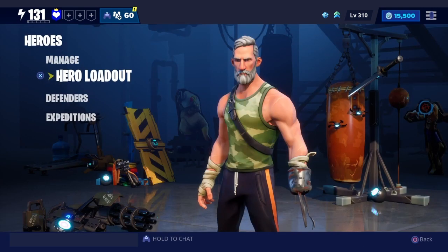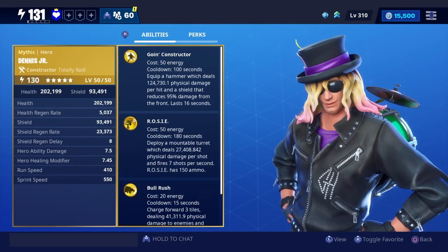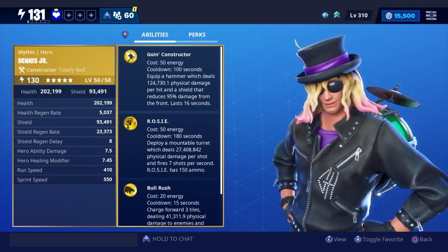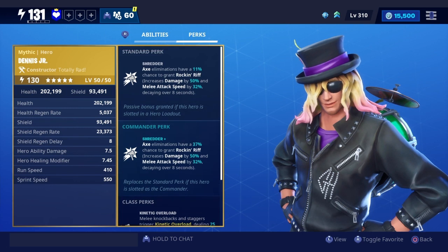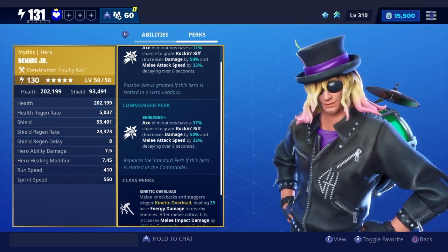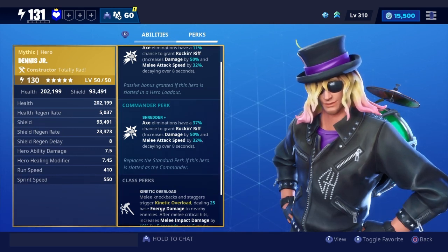We're going to look at him and go to the hero right now. His abilities are Going Constructor, Rosie, and then Bula Rush. Then the commander perk, Shredder Plus — axe eliminations have a 37% chance to grant Rockin' Riff, which increases damage by 50% and melee attack speed by 32%, decaying over 8 seconds.